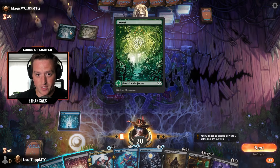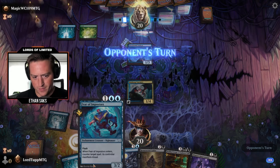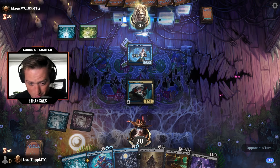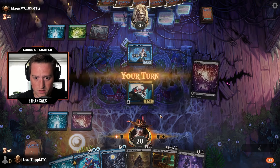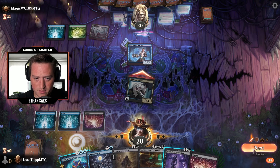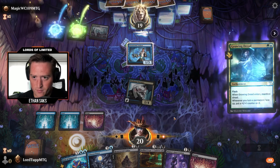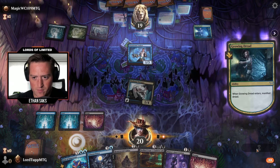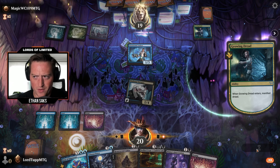Paranormal Analyst — that's scary in a blue-green deck. Play our Nuisance. I guess I don't really want them manifesting dread. Might just use this as an attempt to ambush the Analyst. We'll go ahead and attack. Growing Dread — wow, okay. I still think we're on the same plan.